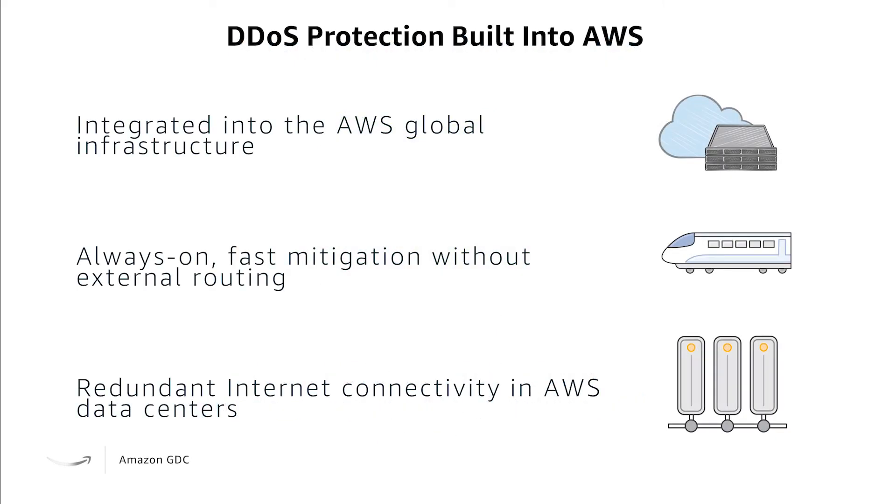One of the benefits is that the DDoS protection is built into AWS. This means that it's already integrated into our global infrastructure. It's always on, with fast mitigation without external routing. And the redundant internet connectivity in AWS data centers ensures that communication can always flow through to your servers.